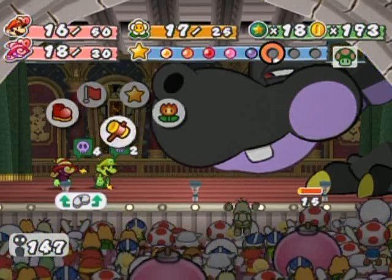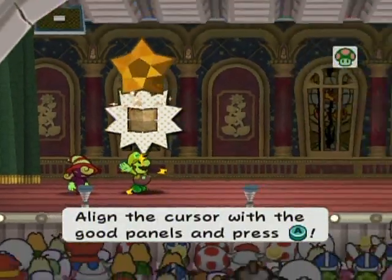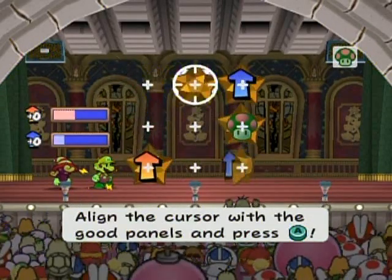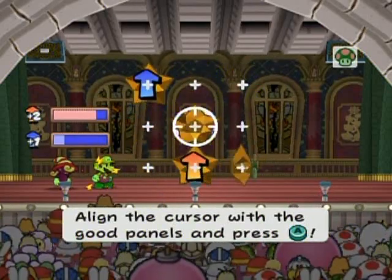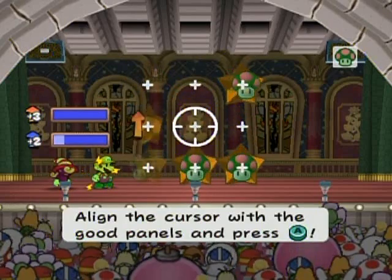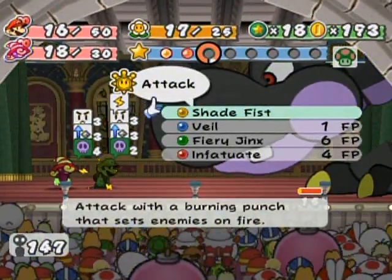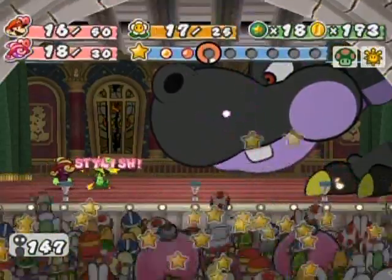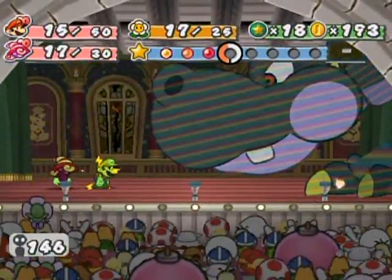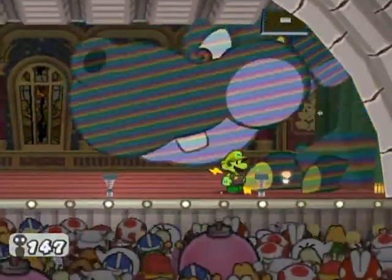I wonder if I should do another Power Lift, maybe? That sounds like a good idea. I'm just thinking of the HP that I have. I'm trying to avoid using items if at all possible, because you might not have the same items that I have, even though you come across them in the Palace of Shadow. Shade Fist. You are tough meat, but how will you fare against this? Got lucky there. I could actually probably finish it off because I can attack it freely with both Mario and Vivian.